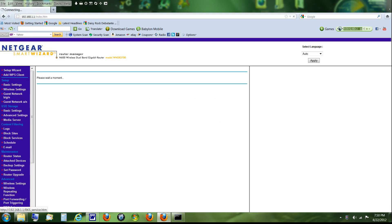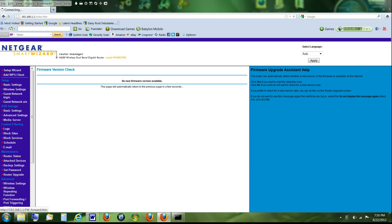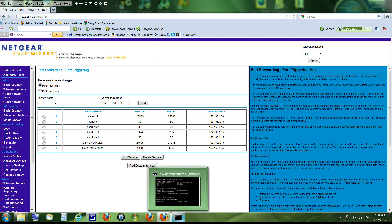You'll need your router's username and password, which you can find in your router's manual — unless you've already changed it. Also, sometimes your IP will change if you have that setting on, so you might need to port forward again if that happens.